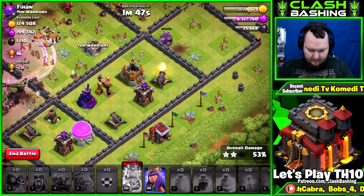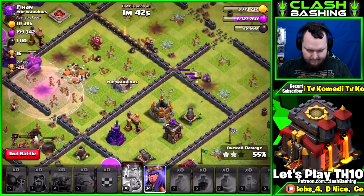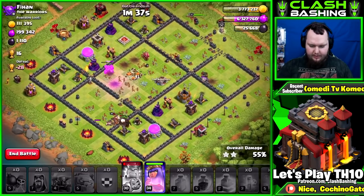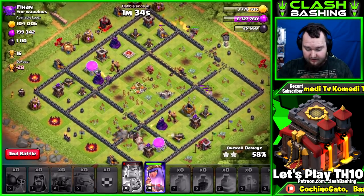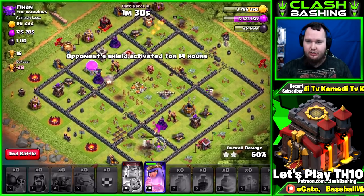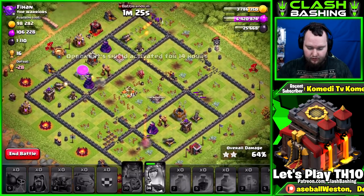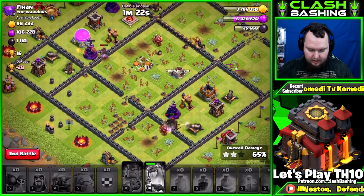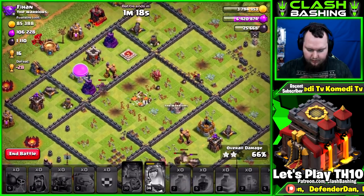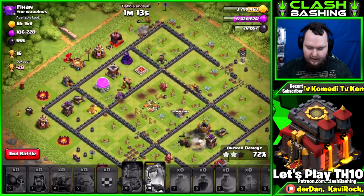I'm going to go ahead and put the queen somewhere. She's going to wander around a little bit. Those PEKKAs and king are going to work out really well down at the bottom of the base. We still have a few PEKKAs down here so I'll let them keep working — no need to waste them because they'll get to that dark elixir in that drill.